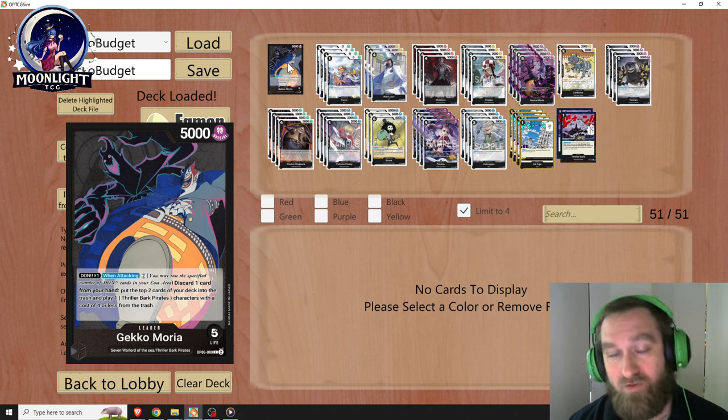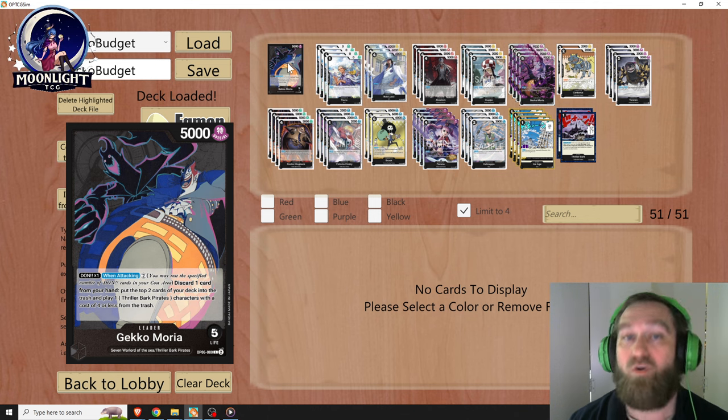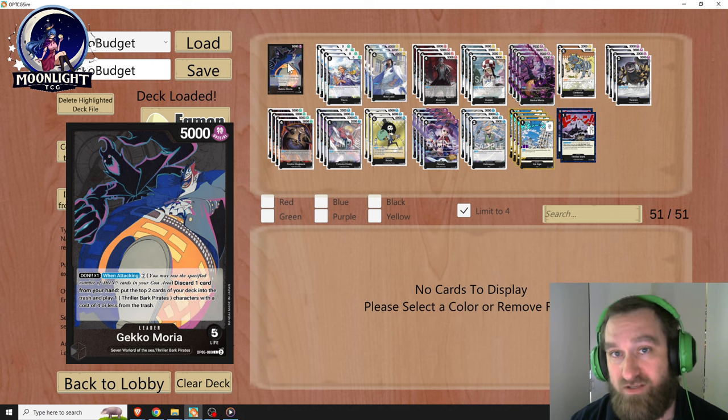I think to run a top tier Gekko Moria list right now, it's something like almost $500 if you buy every card individually. However, the deck you're looking at here on the screen is a pretty solid deck. We're going to watch about five games on the sim of it, and this deck here is about $135 to $145.